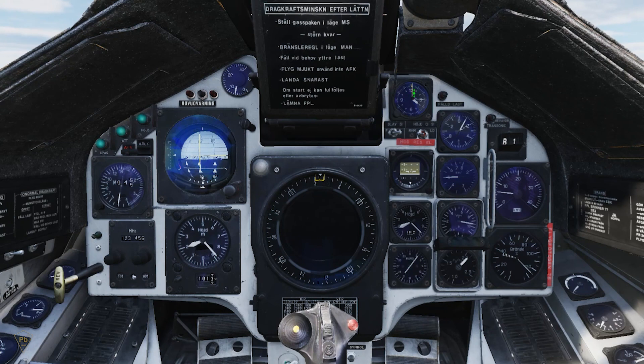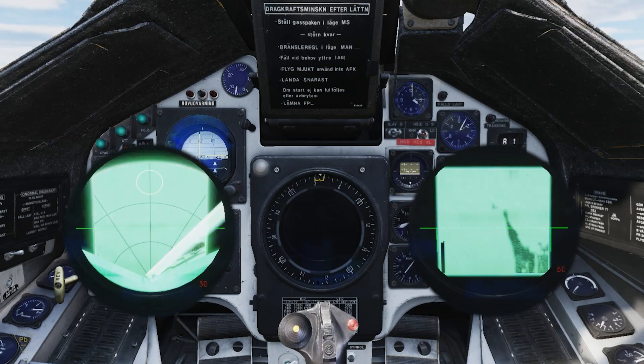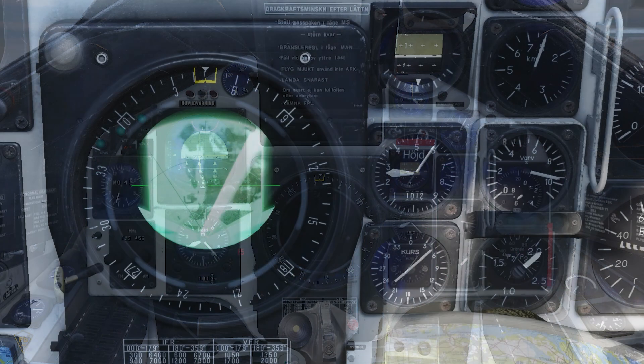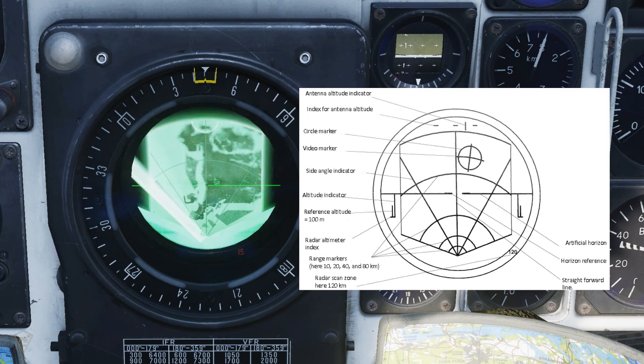There are three primary modes for the PS-37 radar: A0, A1, and A2. A0 is the off position — the CI will be off and the PS-37 will not emit signals, which is ideal if you're trying to maintain a specific emissions condition. We'll first look at the PPI A1 mode indications. Various versions of these indications will appear depending on master mode selection, so the absence of some indications is normal.